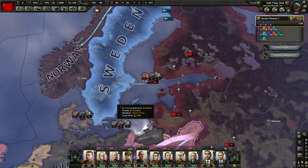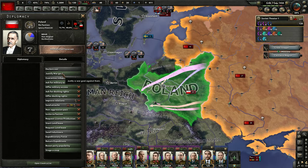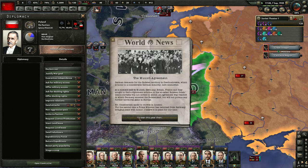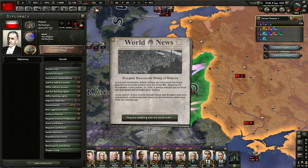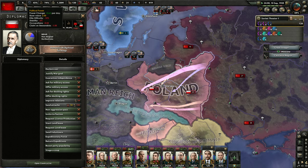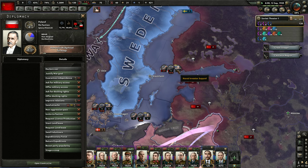We're going to do a claim on Bessarabia, so we should have claims on Poland. Let's go through here and click everything we can. It doesn't look like it can — we need 18 more political power. So this needs to be 24. Once we have 24 political power we'll go ahead in.